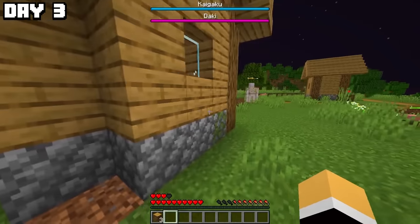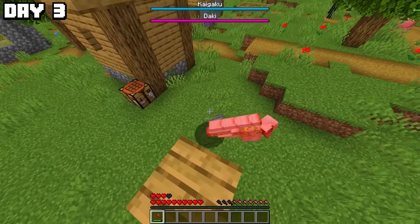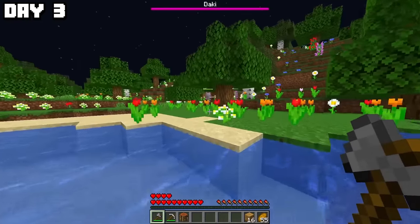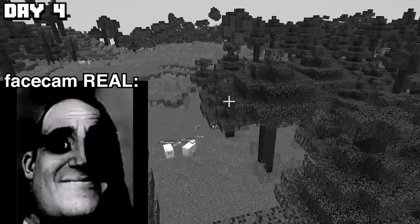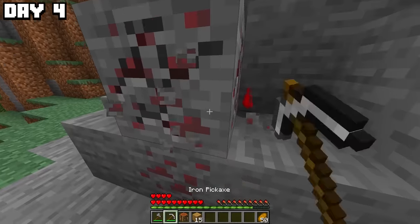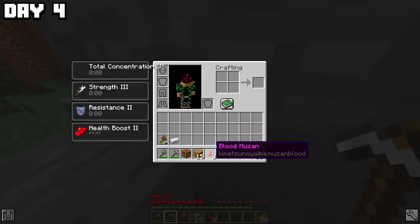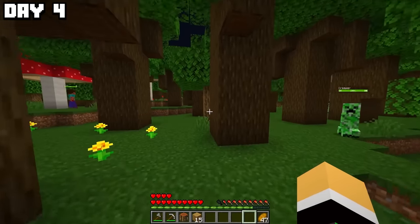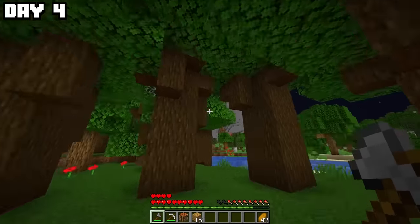After dying, I headed into a village, beat up an iron golem, used his remains to make a pickaxe, took more food, and left to find a place to build a base. It's day four. At the start of the day, I spotted a strange-looking redstone ore on the side of a mountain. Turns out this was the very first Muzan blood ever added into the mod, which is bad because it means we're getting closer to Muzan being in the mod. I need to find a place to build a house — oh, this mountain is huge. Mount Yoko.